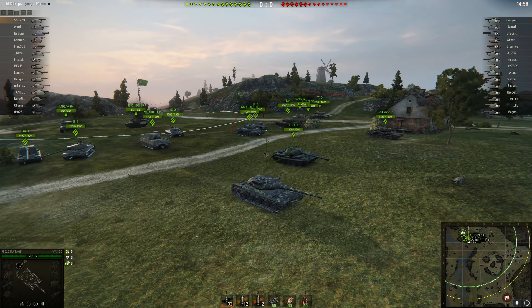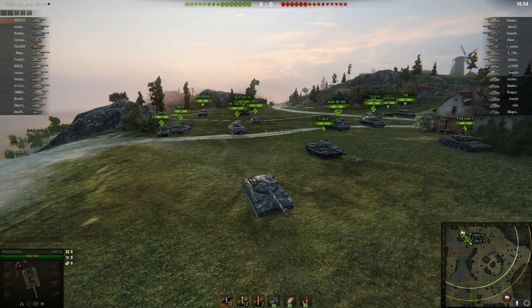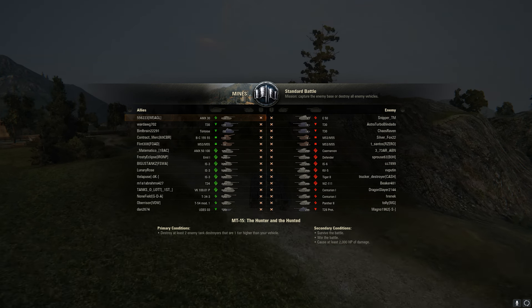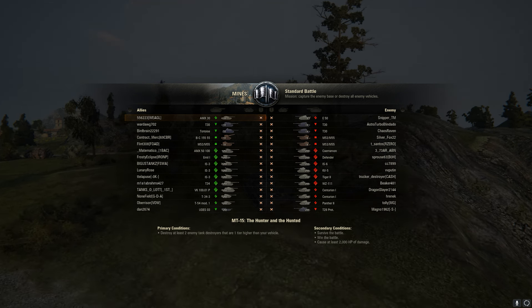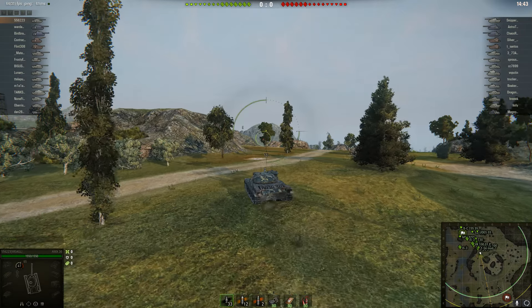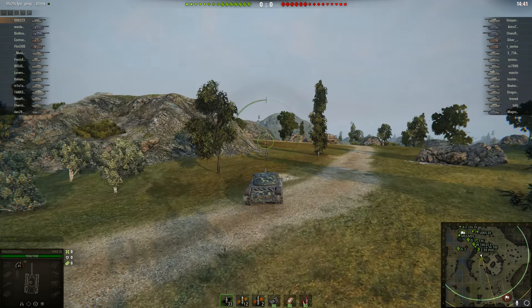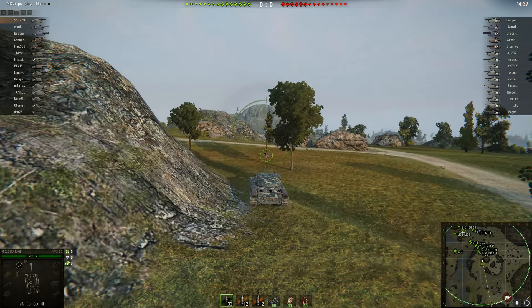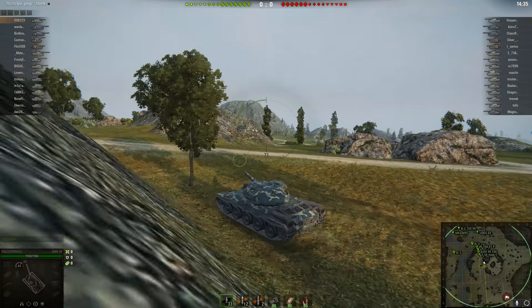Hey everybody, still got some Tennessee here. I'm glad y'all are back today. I got a 556-223 battle here at Mines. It's in his Tier 9 AMX 30, going to take the hill. It's a fairly fast tank — of course being fast means it doesn't have a whole lot of armor. He's going on up here to play king of the hill, I guess.